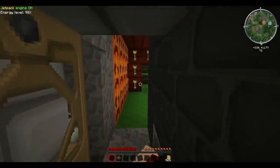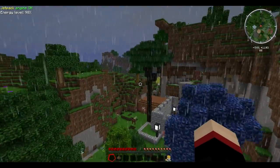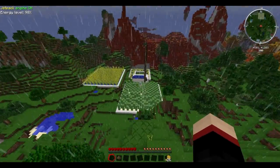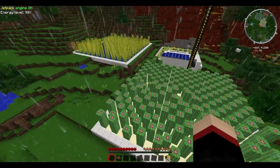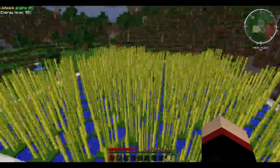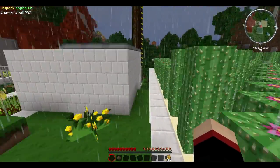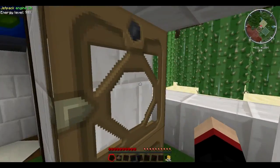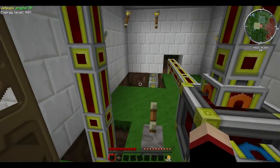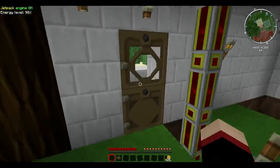I'm going to run over and show the auto farm stuff. Here are some auto farms — we've got some wheat, sugarcane, and cactus. These are all run by the old school Forestry harvesters that are no longer available. I've got some energy conduits that run out to the different farm blocks, and everything is powered by some solar arrays and that wind turbine on this blue electric engine.